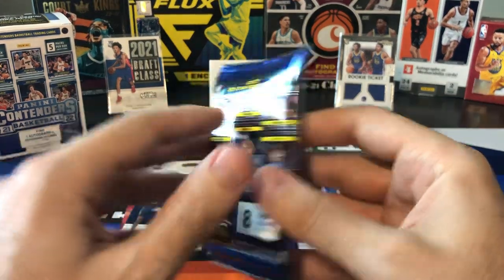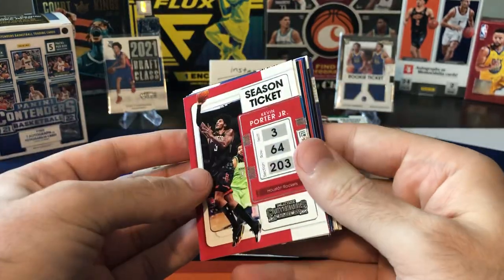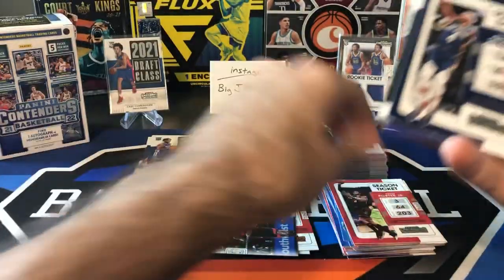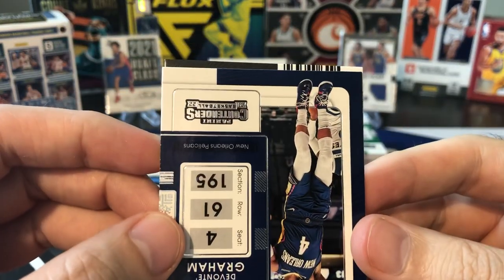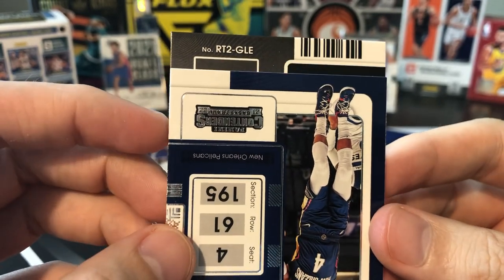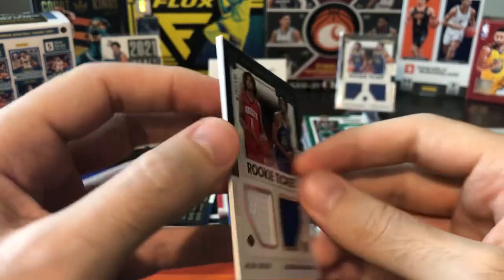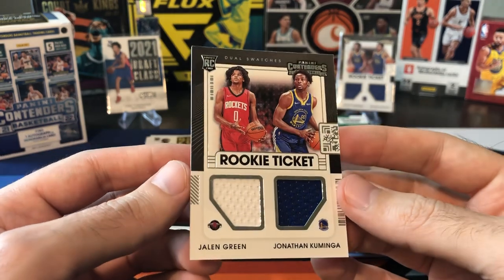And last pack — this one is thick so it definitely should have our memorabilia card. Let's see if there's anything else exciting in here. Booker, Devontae Graham. From the back — that's going to be a Dirk international ticket. And here is our jersey card — it's a dual again. GLE — oh yeah, G League. Jonathan Kaminga again on the dual, this one is with Jalen Green. So they put two G League guys together. That's probably even better than the Kaminga and Moody we got out of the last blaster.